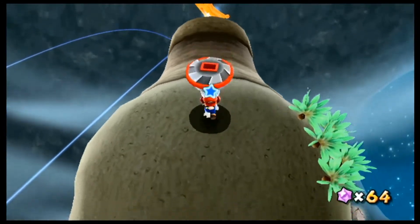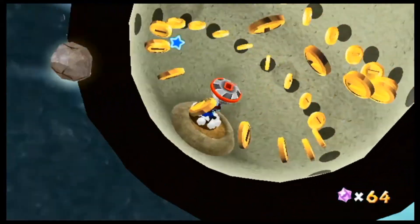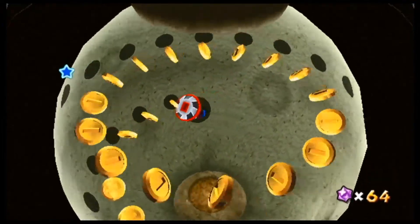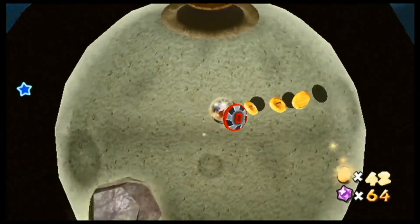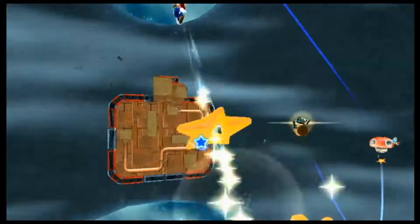Got Spin Drill — let's come over here now. I believe you can actually... yeah, there's an inside to this planet. It's like hollow. I remember there was a hollow planet somewhere. The camera's really weird. Get all the coins though. So then you just drill right here and come up here.